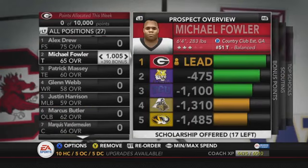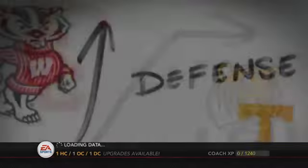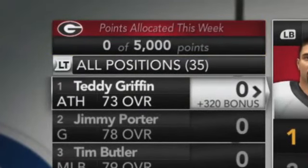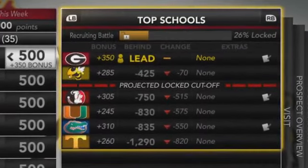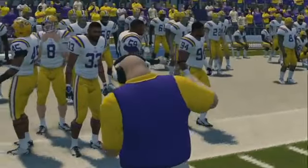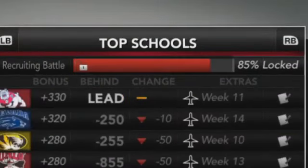In NCAA 13, if you knew what you were doing, you could be a lower-rated school and go after high recruits. Some things seemed very easy — promising playing time, conference championships, rivalry victories. You could recruit a guy in a pipeline state and promise him a game in his hometown and get 300 or 400 points just for that. Some aspects of NCAA 13 were too easy if you knew what you were doing.